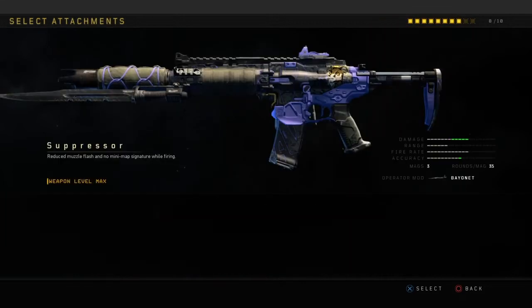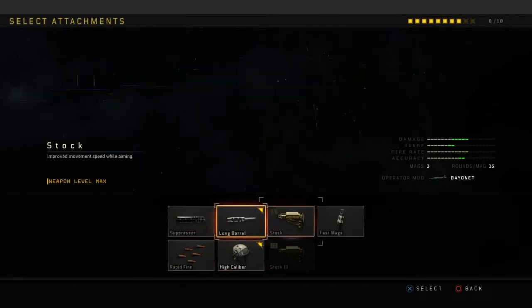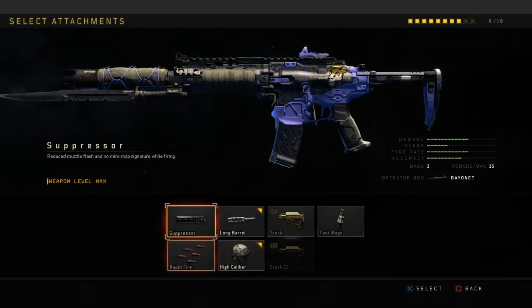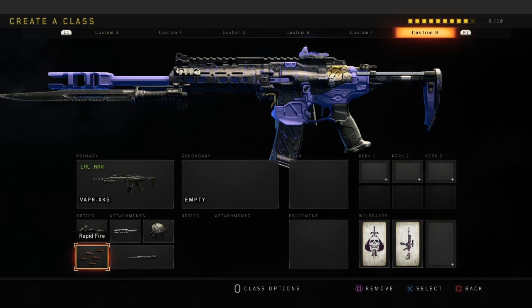In order to do any of this, your gun has to be at max level. As you can see, my Vapor in the top left of the screen says in green 'level max.' I might do some videos featuring operator mod guns — let me know down below if you want to see that.